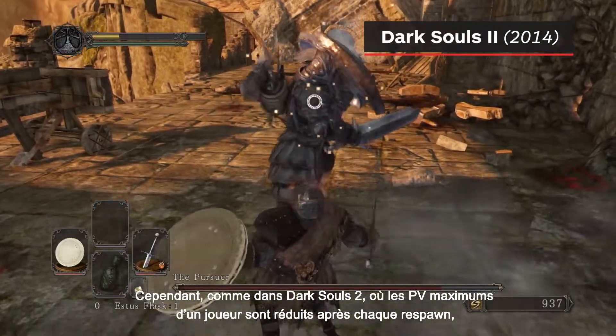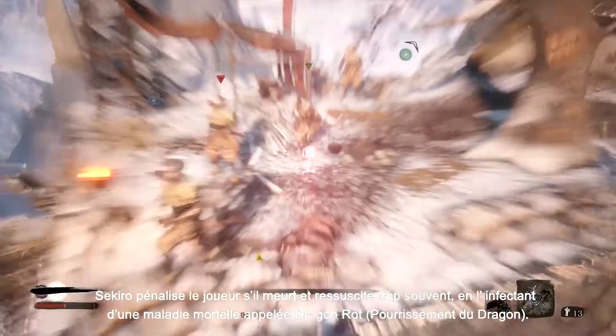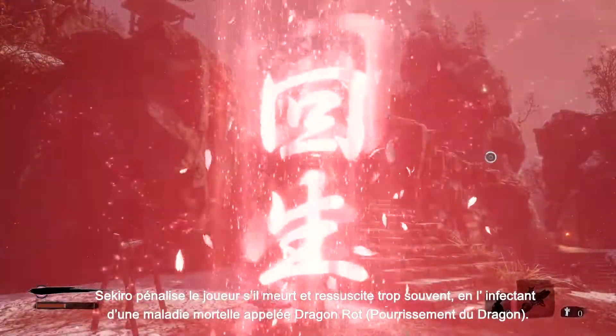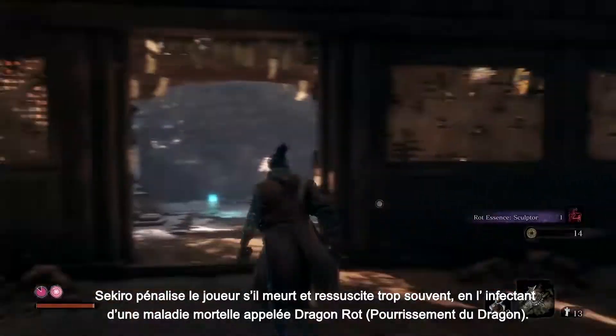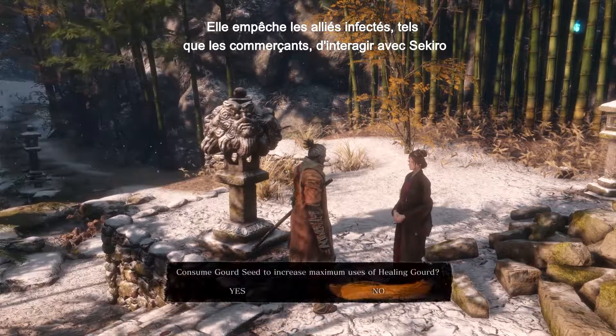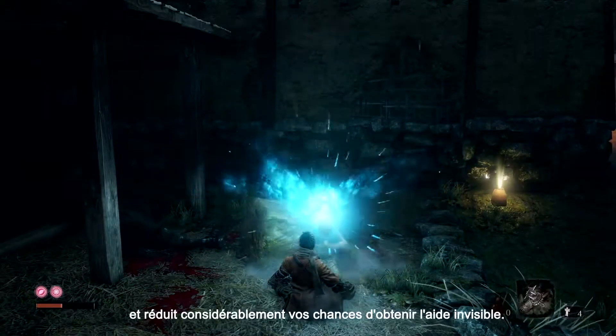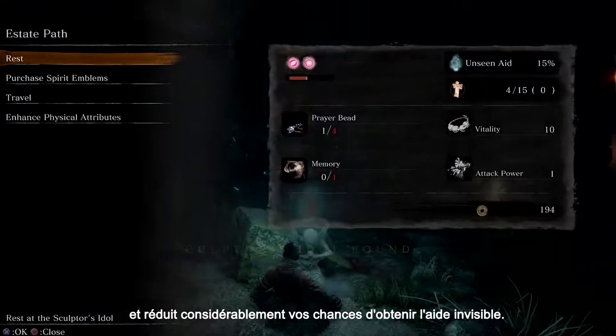However, like in Dark Souls 2, where a player's max HP reduced after each respawn, Sekiro has consequences for players who die and resurrect too often, by unleashing a deadly disease known as Dragonrot. This stops infected allies such as traders from interacting with Sekiro, and significantly reduces your chances of getting Unseen Aid.